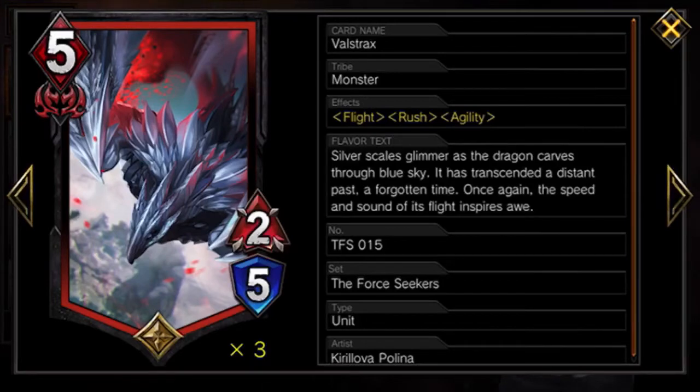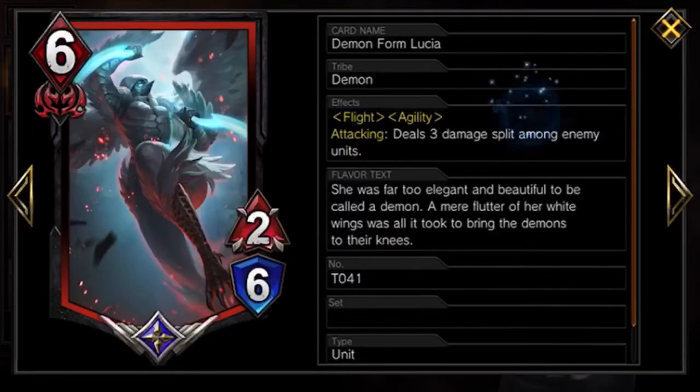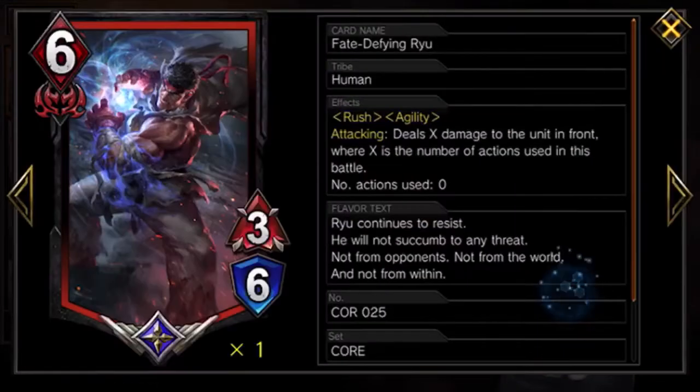Another beater I use is Forlorn Protector Lucia. She turns into Demon Form Lucia on Resonate, which has flight and agility, and on attacking she does three split damage amongst enemy units. Use ammo with her to avoid spikes. When she Resonates she can avoid things like seals, so usually I try to bait the opponent into using an action against Protector Lucia in order to turn her into Demon Form.